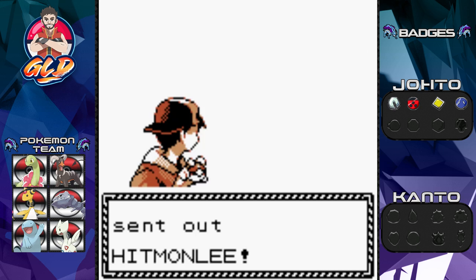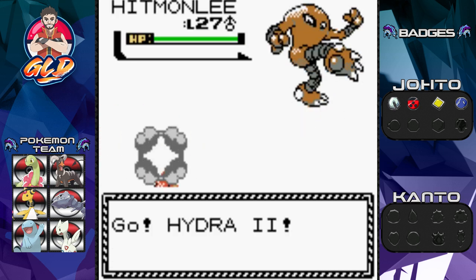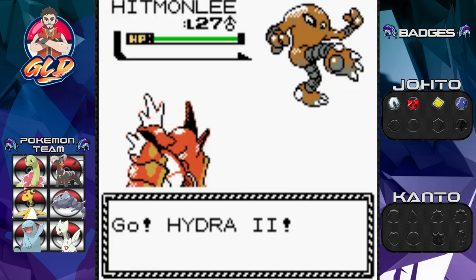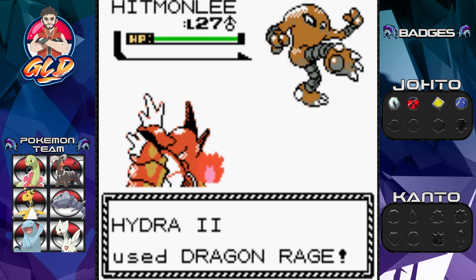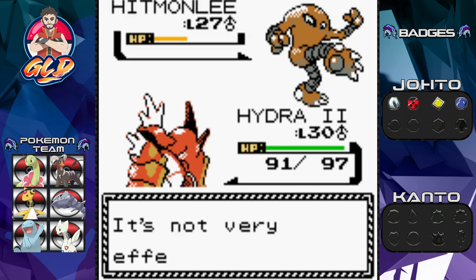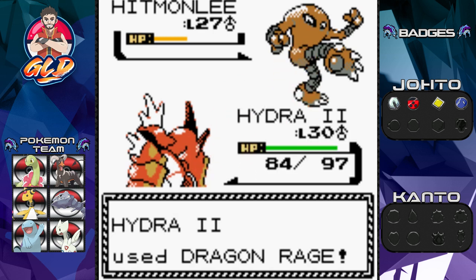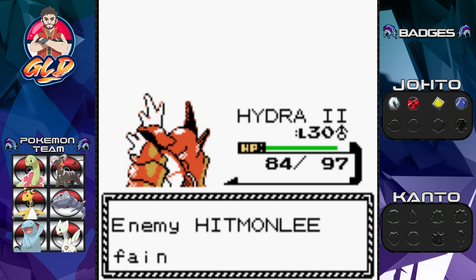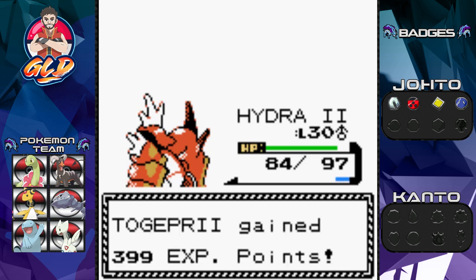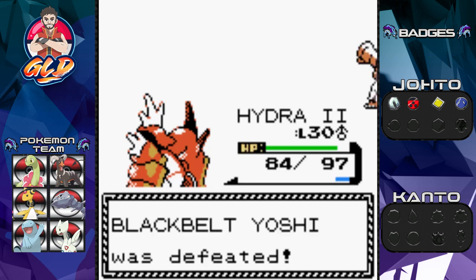Yoshi from Super Mario Bros wants to battle, and he's coming out with a Hitmonlee. It's all about its legs — BAM! God, I love that effect. Dragon Rage attack for the win — not really, but you know what I mean. 40 HP is still a lot, and that double kick is not super effective because Hydra still counts as a Flying-type Pokemon. Catch this Dragon Rage! Hitmonlee has been defeated. And Togepi grows to level 29, mooching off of these other Pokemon's coattails.